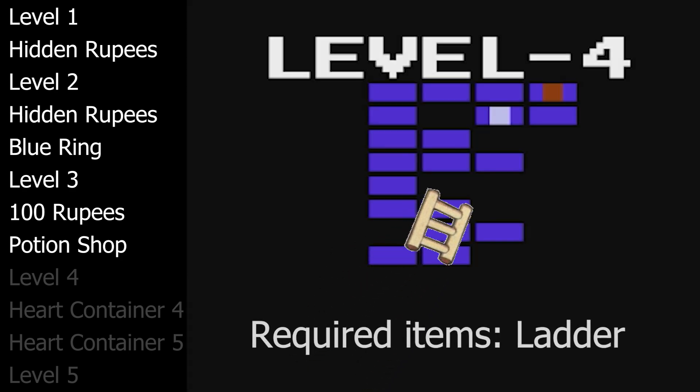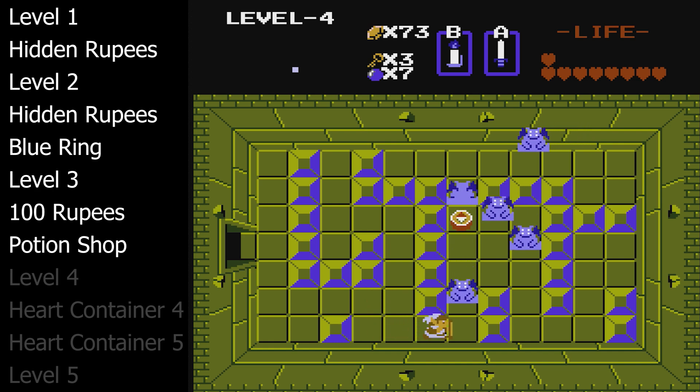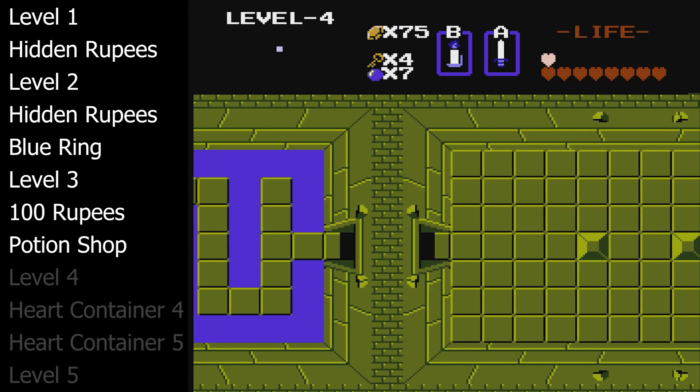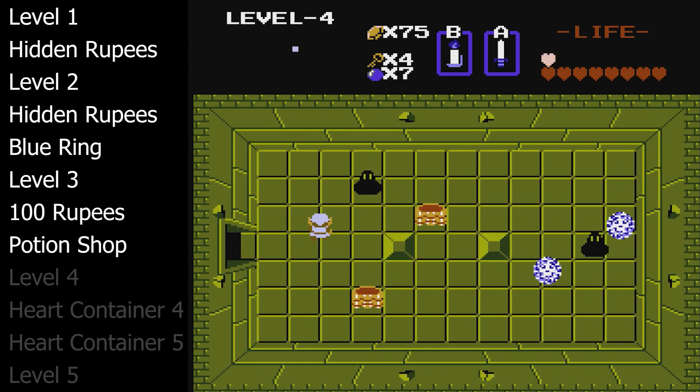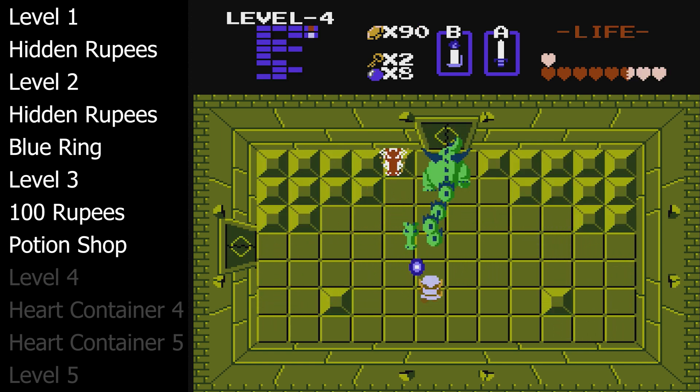With our new raft, we will go to the nearby dock and enter level four. The only key item you will get is the Ladder, but you'll need the Ladder to progress to the end of the dungeon. Level four is the first dungeon with dark rooms and you'll need to use your blue candle to light them up. This is also the first dungeon where the enemy Like-Like appears, which can steal your magic shield if you let them touch you. The boss of level four is Gleeoc, the multi-headed dragon. Swipe the heads until they are all gone, grab your heart container and move on.